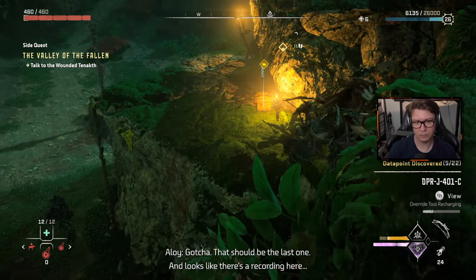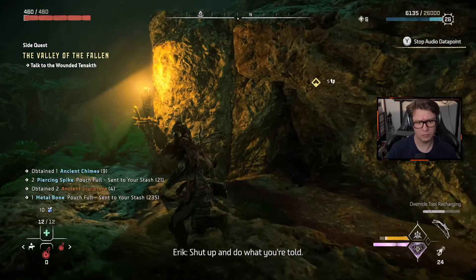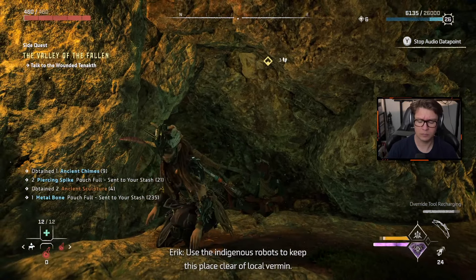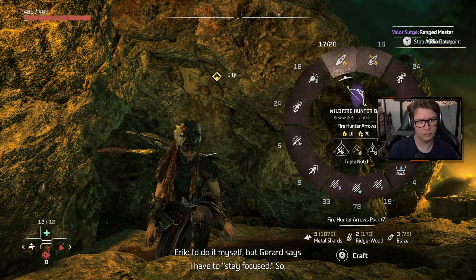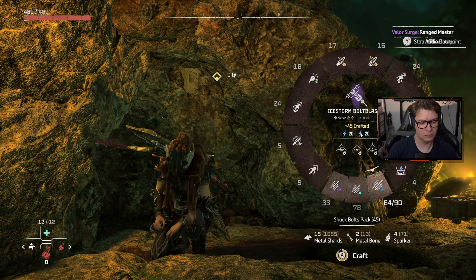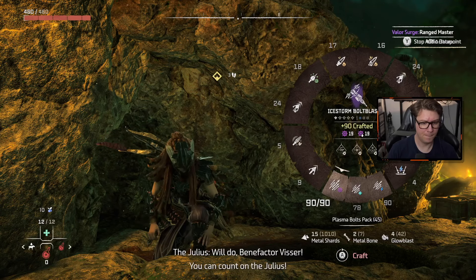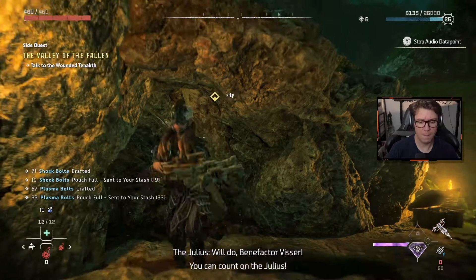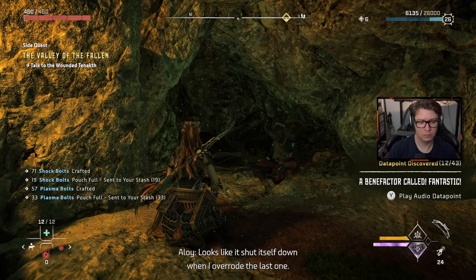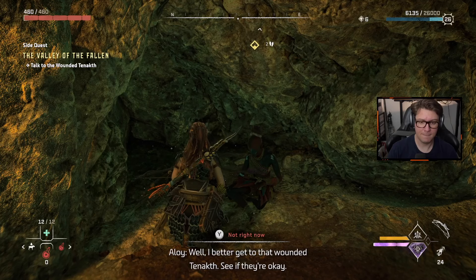There's a recording here. A voice in the recording says: 'Hey shithead, I got a task for you. Use the indigenous robots to keep this place clear of local vermin. I can't do it myself, but Gerard says I have to stay focused, so have some fun for the both of us.' The Julius AI was in charge of the lores — looks like it shut itself down when I overrode the last one. I better get to that wounded Tanakh.